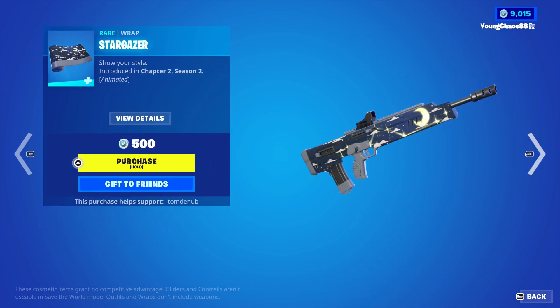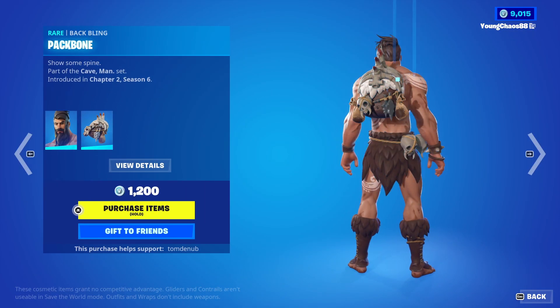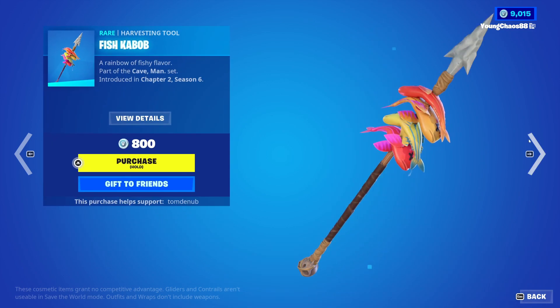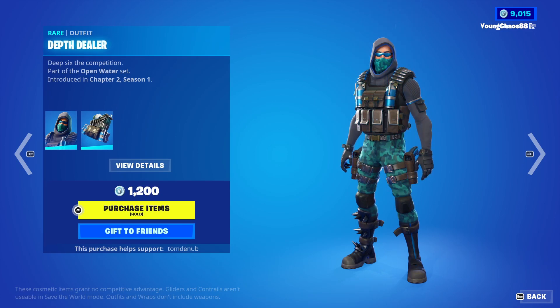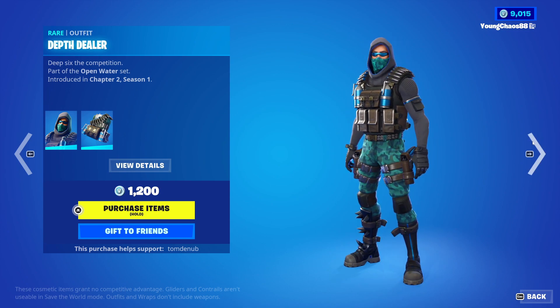Not a bad one there. We also have Stargazer, a wrapping at $500 — animated as well, such a nice one. And we also have the Duh returning with the Batpin Pack Bone — it's a rare skin, $1,200. Fish Kabob, a rare harvesting tool, $800. Death Dealer with the Batpin Wave — a rare skin, $1,200. I completely forgot that this skin existed; I had no clue it ever came into the game. Such a random one — it feels like a new skin.